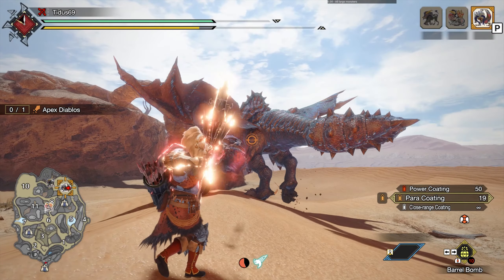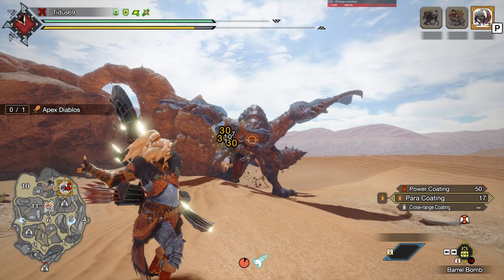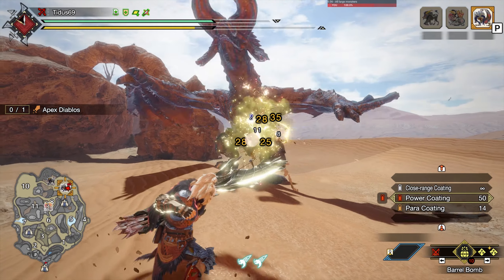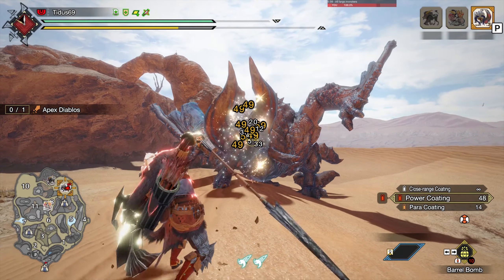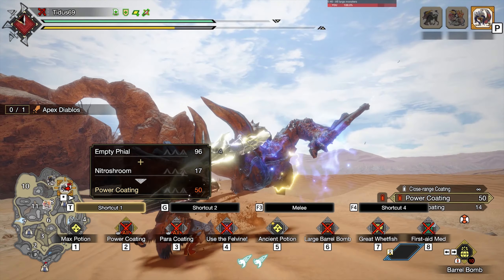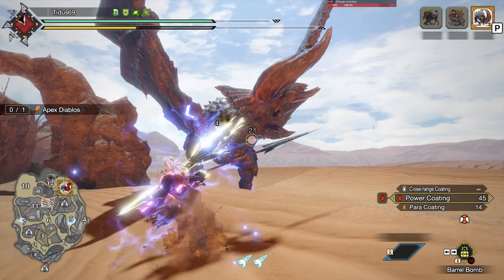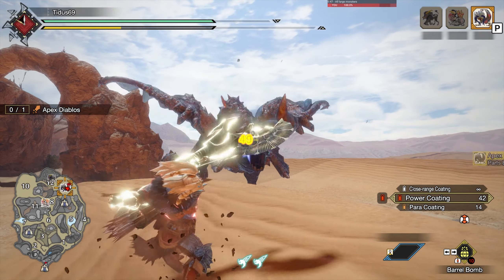Hey everyone. One of the questions that comes back pretty often in my videos is why in my speedruns sometimes I do 2 power shots and sometimes I do 1, and how do I decide if I should do 1 or 2 in that situation. There are a few elements you need to consider, so I'm gonna try to go over those in this video.